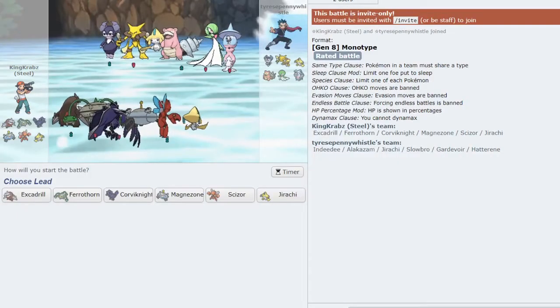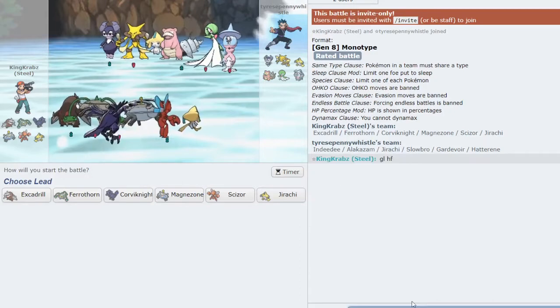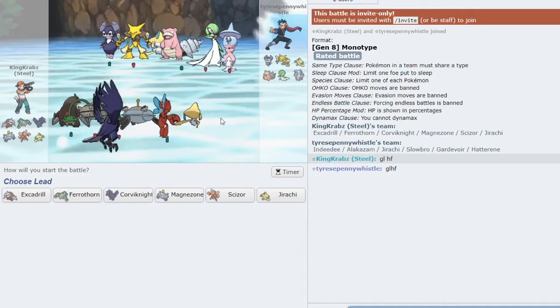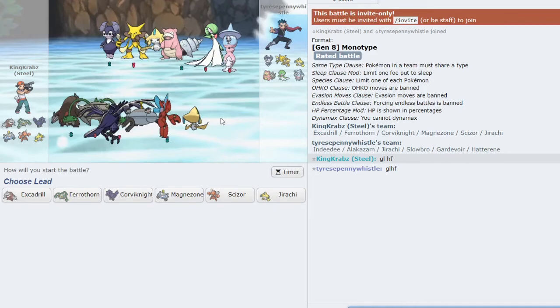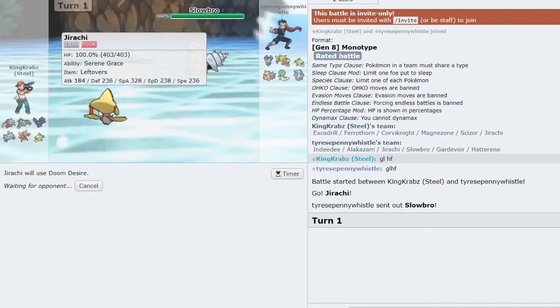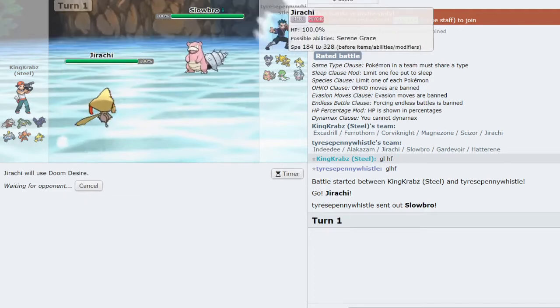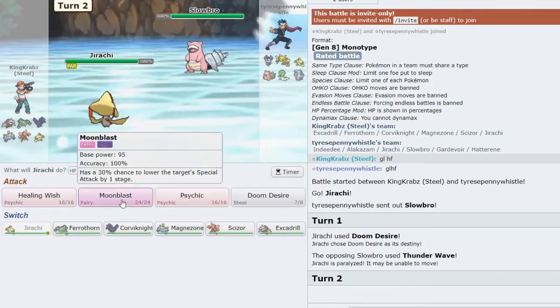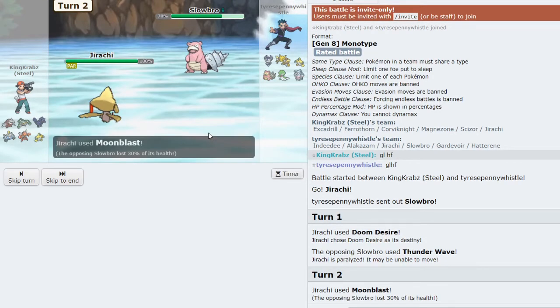We have a game against mono Psychic — in this game Hatterene is a big issue for my team despite being Fairy type, for its ability to click Mystical Fire on a lot of my Pokémon, as well as Slowbro being able to Fire Blast or Scald-burn my team, and Alakazam is quite deadly with Focus Blast or Counter. I'll open with Jirachi and try to get a Doom Desire off as early as possible, limiting my opponent's swap-ins. They click Fire Blast but it shouldn't do too much damage — and they Teleport. I can get a Moonblast off to hopefully lower their Special Attack so their Scald can no longer burn me.